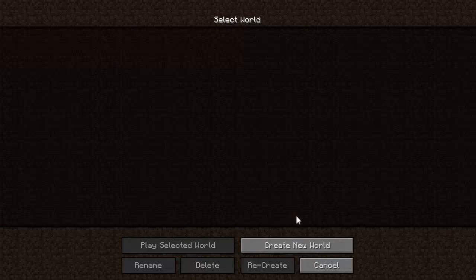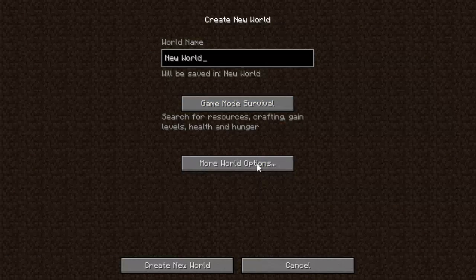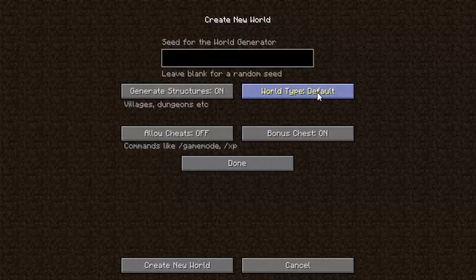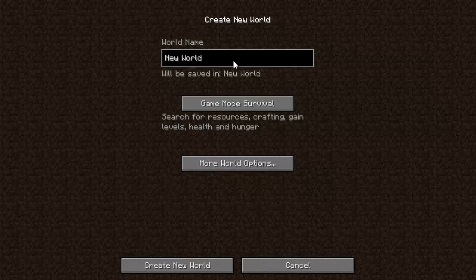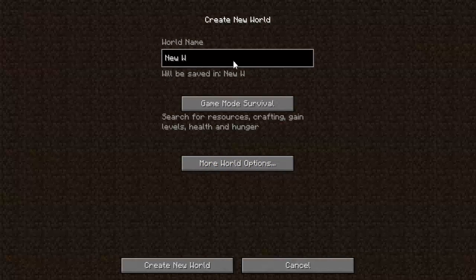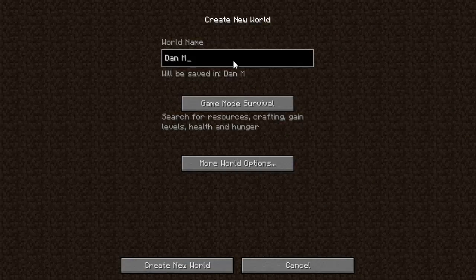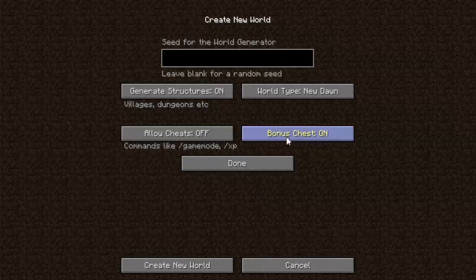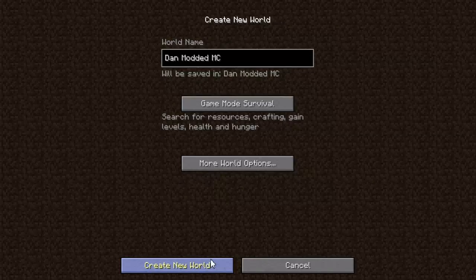So without further ado, the reason I haven't started in the world itself is because I wanted to show you how I'm going to set this up. I'm going to give myself a bonus chest and the world type I'm going to choose is this New Dawn one. We'll name the world DanModdedMC. Game world survival, bonus chest enabled, allow cheats are off, so I can't cheat anything. Let's create the new world.